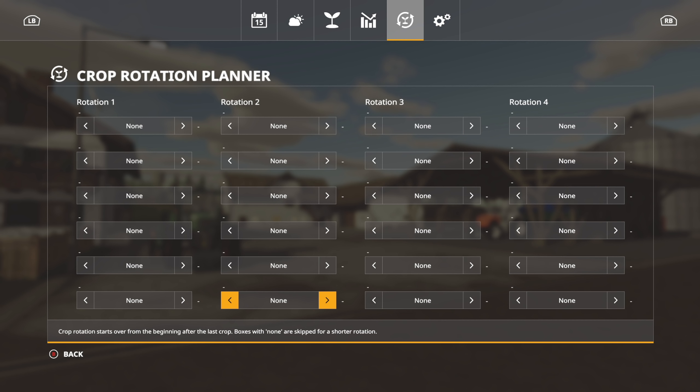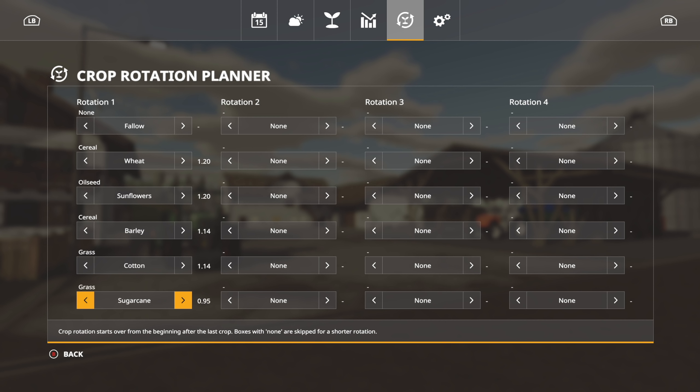Moving on, you have your crop rotation planner. You can put in when you're doing what. My first rotation is fallow, and then you can go in and see all the different options. You can set up to four rotations total — for example: fallow, then wheat, then soy or sunflowers, then barley. It will tell you when the best time to do each would be. This gives you a really good crop rotation, and you can find what works best. Without cotton you can see multipliers of 1.14 and 1.2, which is really good.